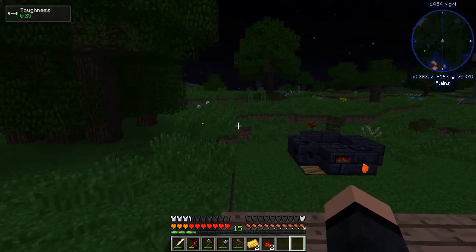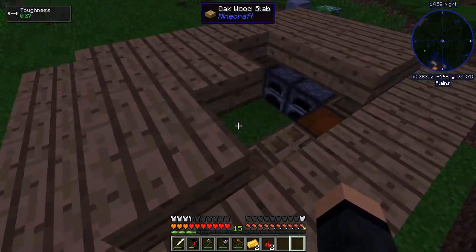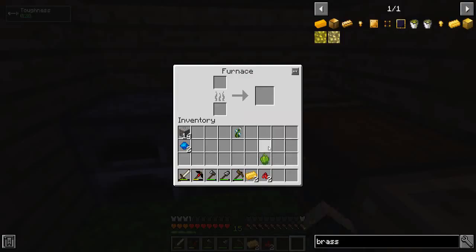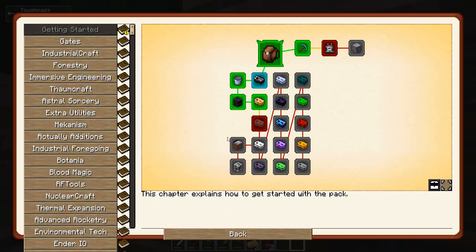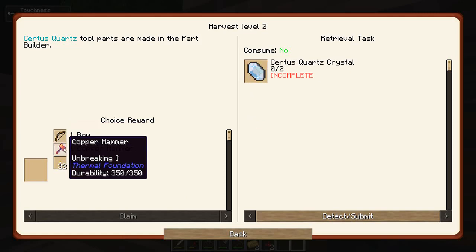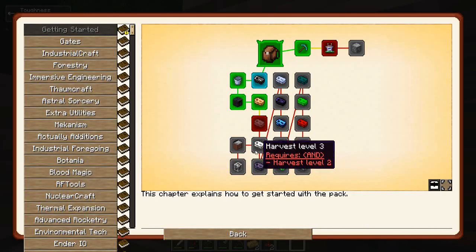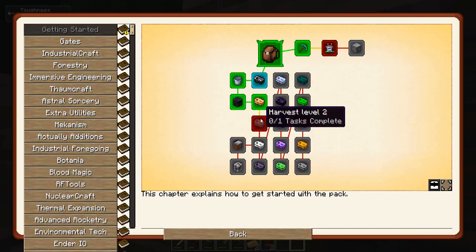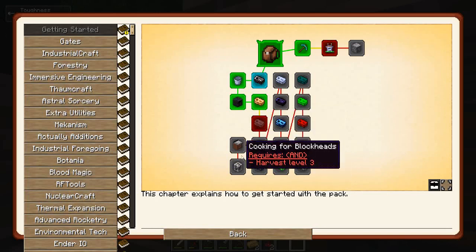I'm trying to avoid putting torches everywhere, but I think it's going to be a necessary reality soon. Smooth stone is done. What is my next quest? After that it'll give me a bow, a copper hammer with unbreaking one, or torches. That'll be iron, and then that'll unlock cooking for blockheads and cow in a jar.